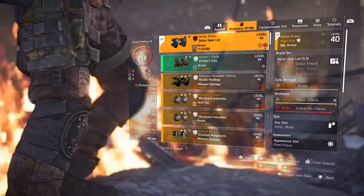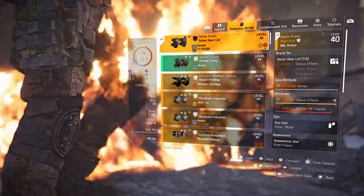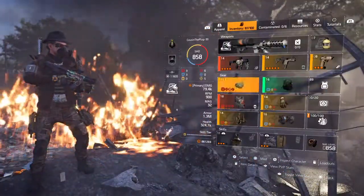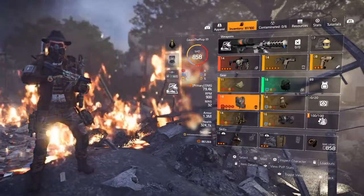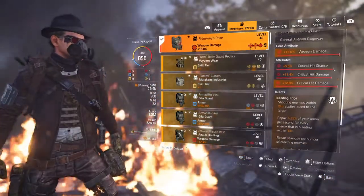One Piece Garland Gear gives you 10% status effects, and we got a status effect roll. Now we're pairing the Ridgeway up with the Eclipse Protocol backpack. The Ridgeway — we gonna set the talents here.